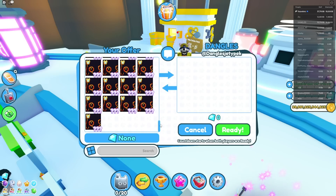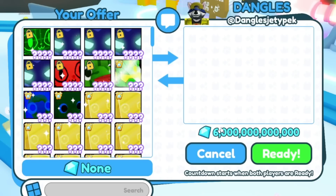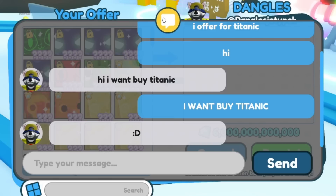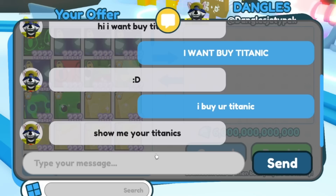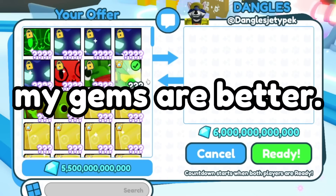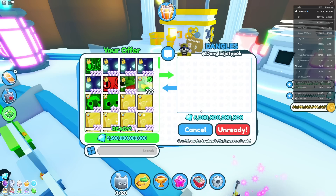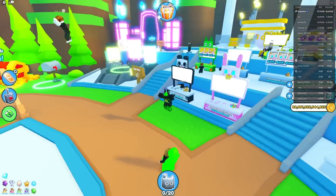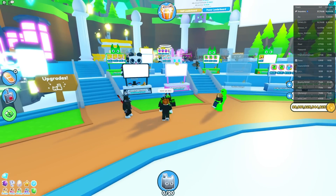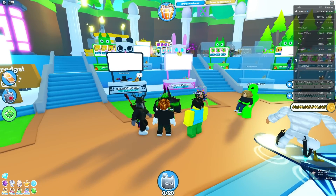I found someone with a titanic, so let's try to offer. He says 'I want to buy titanic' — no, I want to buy your titanic. I don't want him to buy my titanic. I buy your titanic, you don't buy my titanic. My gems are better, so I'm gonna try to do 5.5 trillion plus the shiny thing for his 6 trillion titanic. He just asked to show my titanics — I want to give him my titanics, that's a bad deal. Honestly, we should just go back to that one server and hopefully that guy is still there with the Astra. I should have bought that earlier — it is really annoying to try trading for a titanic, so I might as well buy it.